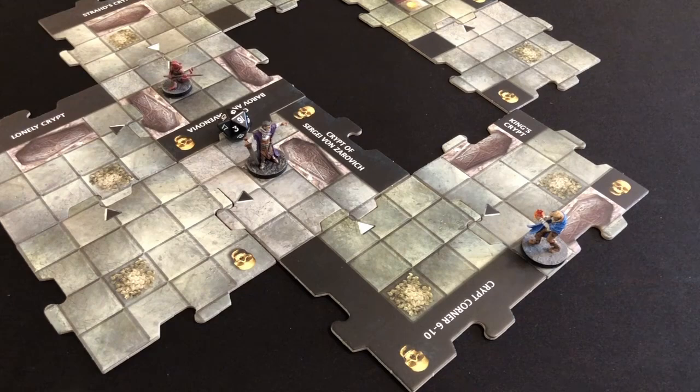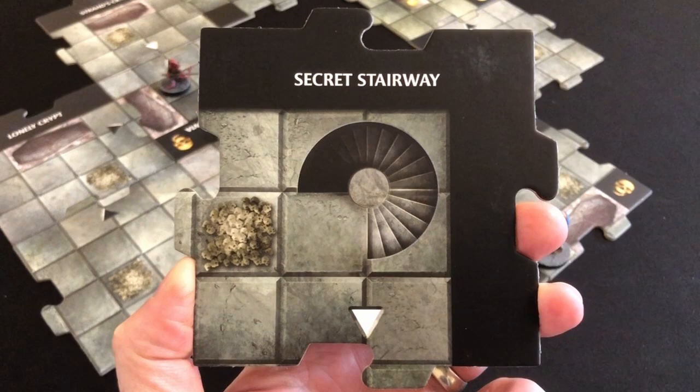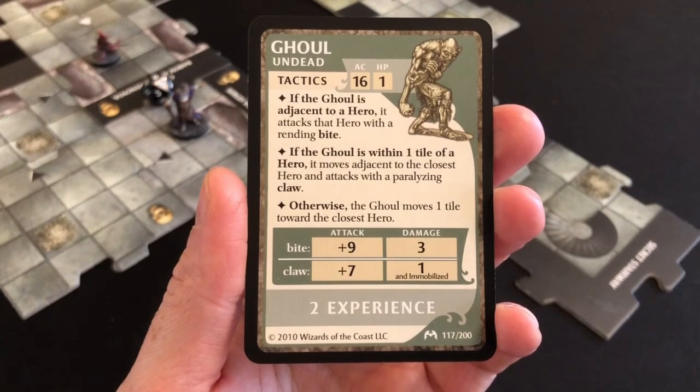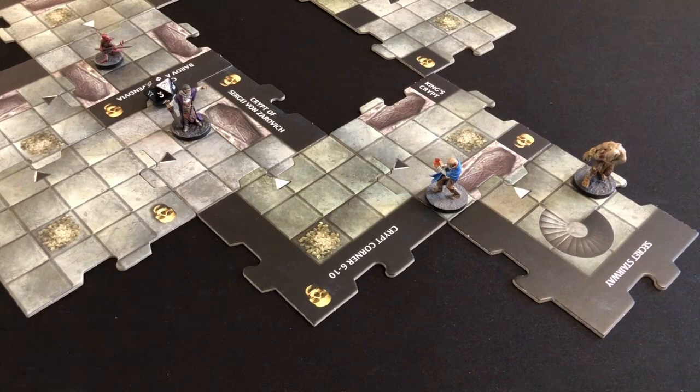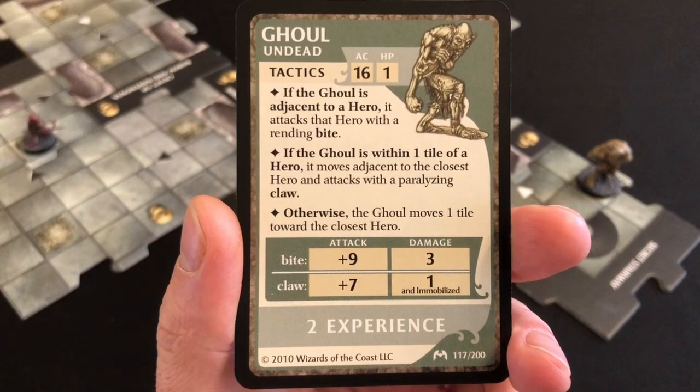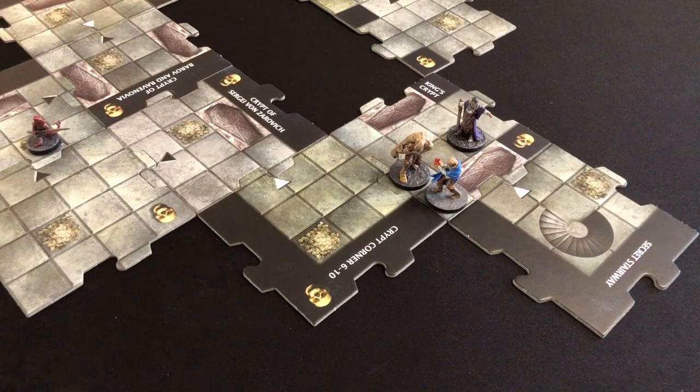I'm slowed so I can only move two spaces, but I'm already at a tile edge, so I'll stay put. The slowed condition is removed at the start of my next turn. Time to explore — and indeed we've found the Secret Stairway, our way out of Strad's dungeon! It's a white triangle, so no encounter, but we do get a monster: a ghoul, clearly having some dinner in the secret tunnel. In the villain phase Strad advances again — now I'm a little bit frightened. The kobold advances too.